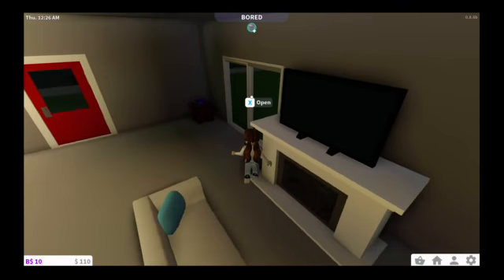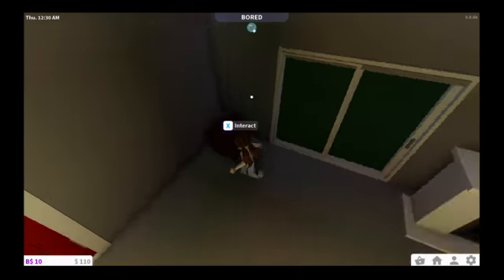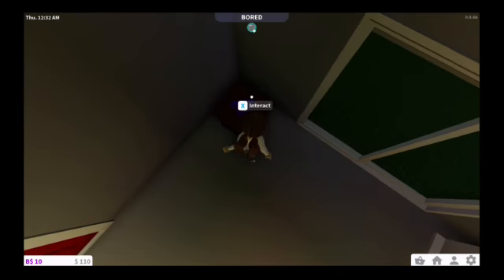This is my living room, as you know, because it's obvious — it has a TV, a couch, and all that stuff. This is my phone over here.